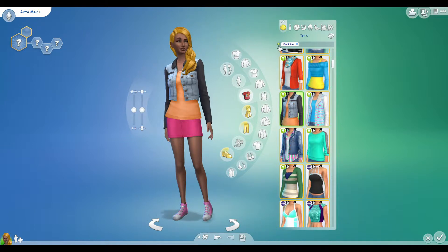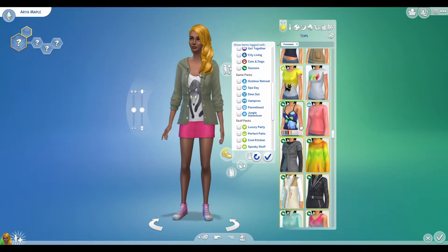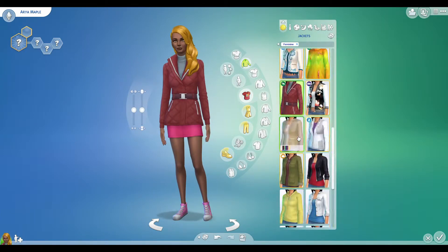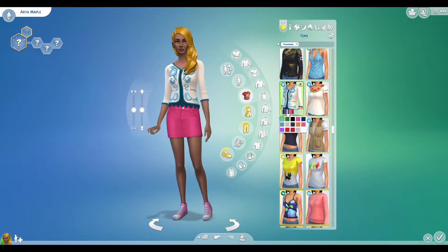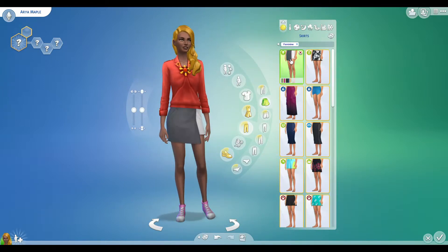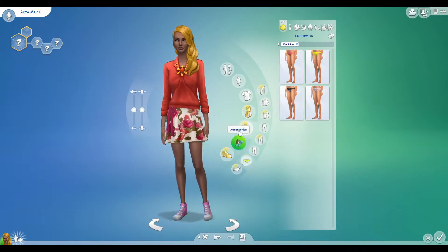I can't find the cardigan again for the next 20 minutes, so I keep scrolling through trying to find it because I thought I can't just put her in the first thing I try. I've changed my mind. For autumn I'm going for oranges and reds — red is the theme for this particular sim. I really loved this top but I just couldn't get it to work with anything, it was a little bit too much.